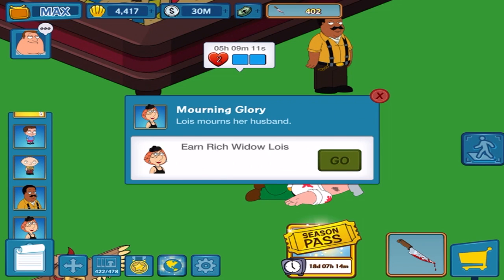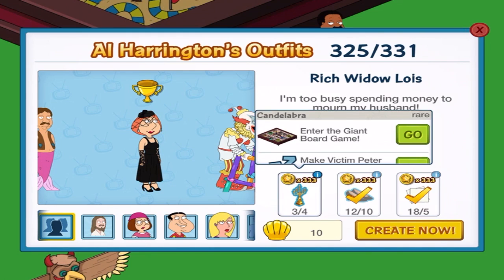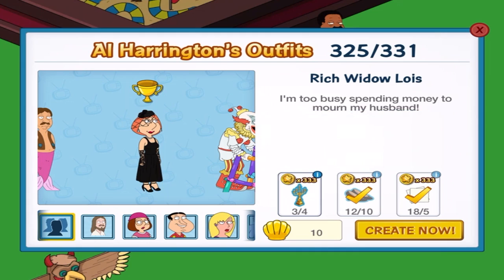This will be the first to go for, and I just have to get one more of these — Candelabras — but I'm going to run out of time. So I'm going to skip it with the 10 clams down below, so I can use them to battle Victim Peter.